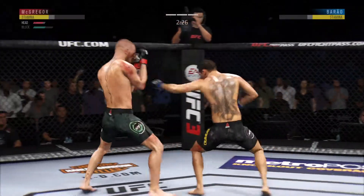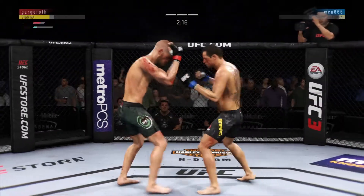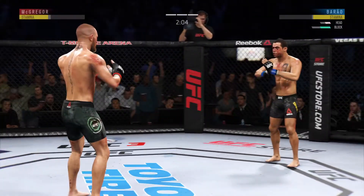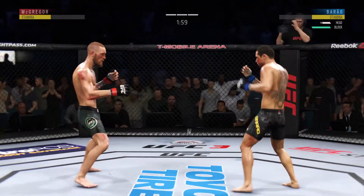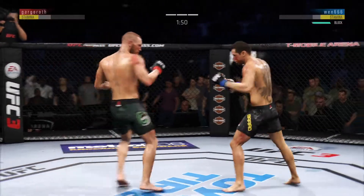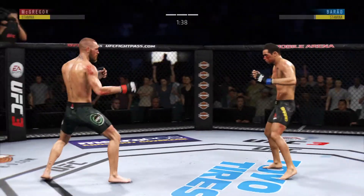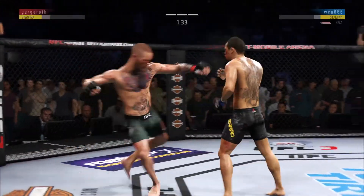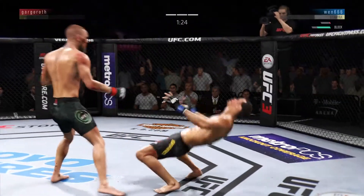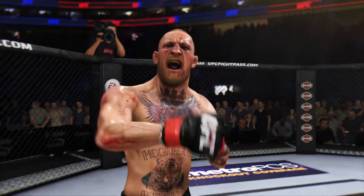Went for the inside leg kick. Nice jab to the head by Burrell. Blocked all the shots coming towards his head. He is hurt here! A huge block there. This is exactly the sense of urgency you're looking for — try to take the judges out of it. He is lighting them up now. He missed with that straight right attempt. Inside leg kick lands. He's got to be careful — he's in trouble. He's out! Wicked knockout here for the win.